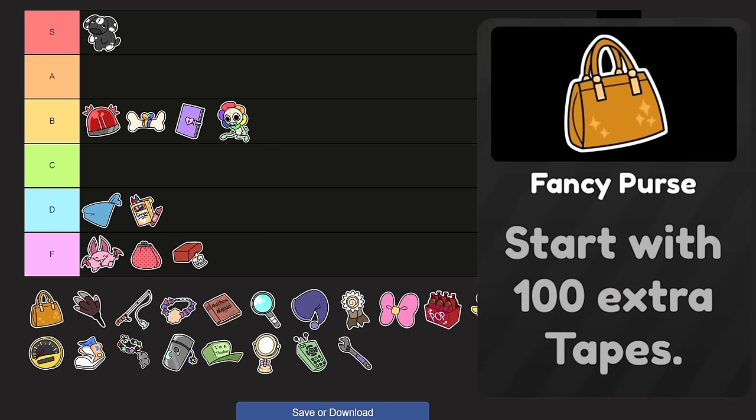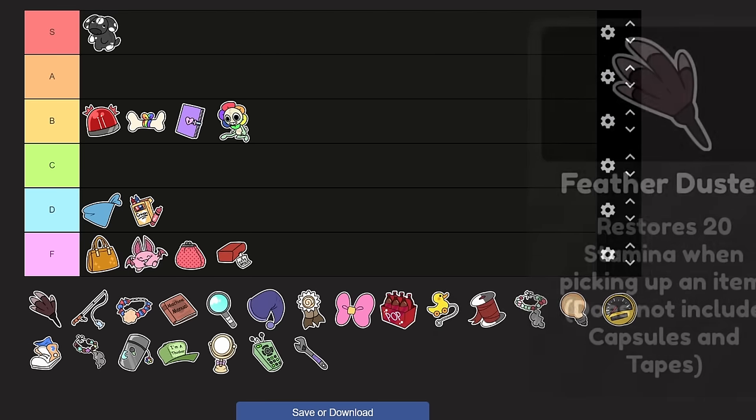Fancy Purse — Tegan's Trinket. Start with 100 extra tapes. This is just like Coin Purse but a little bit more; it overshadows Coin Purse. I feel the same way about this as Coin Purse — I would put this in the same tier as Coin Purse, but just above it.